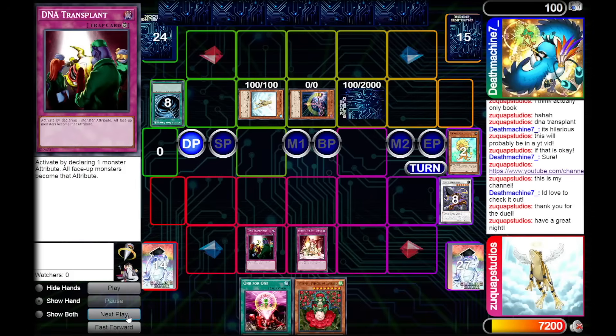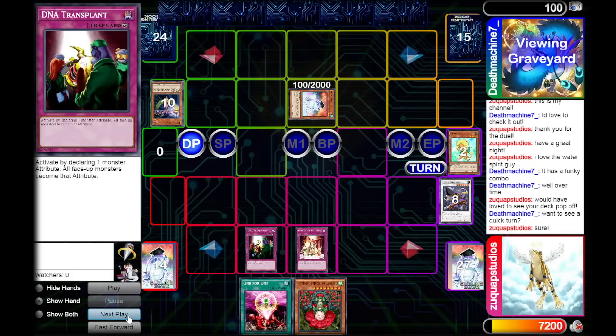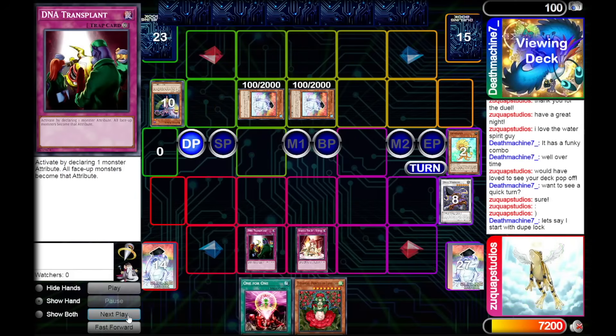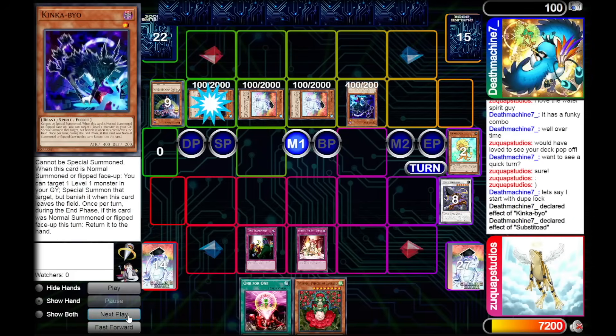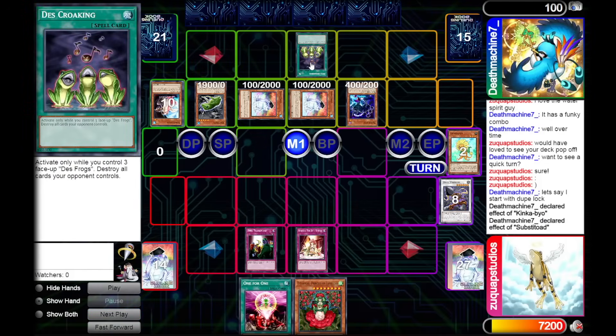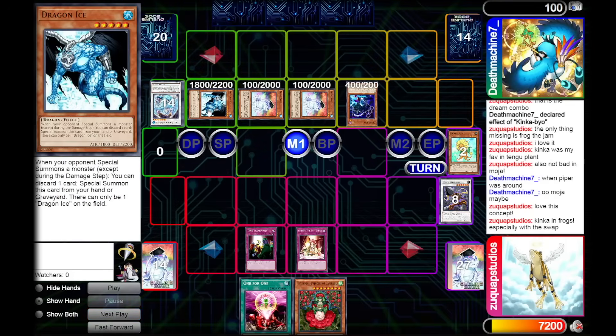It is only after the duel that I realized my opponent's deck is absolutely unhinged. I play cursed decks all the time, but my opponent is playing a ridiculous deck. Look at this — they are playing Kinkabue, I am not joking, in order to use Death Croaking. And just when I thought their deck couldn't get more unhinged, they show me they are playing Dragon Ice. Just main deck. I love Yu-Gi-Oh! This guy showed up with Death Croaking Dragon Ice Turbo. Respect to Death Machine — thank you for the duel, and I dream of making a decklist as cursed as yours.